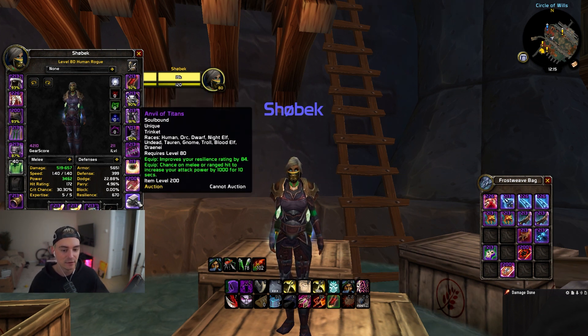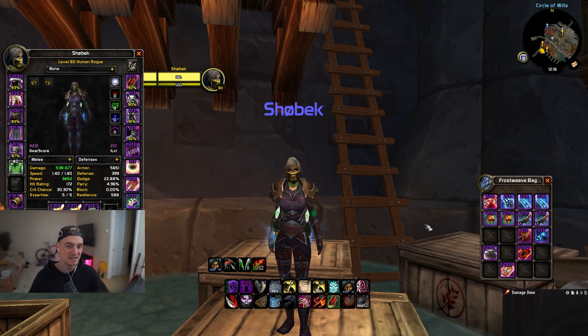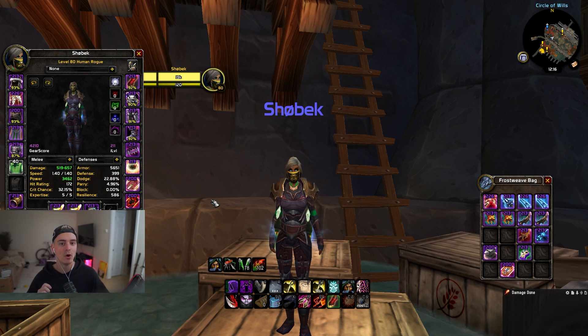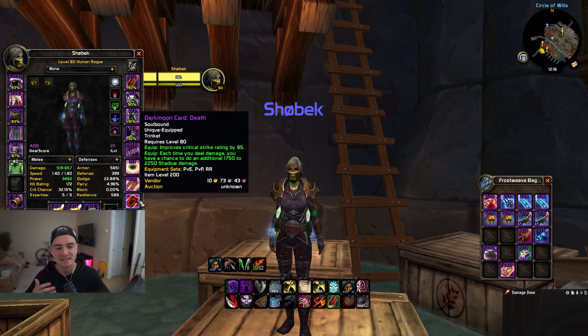For Horde healer DPS, your go-to is Anvil of Titans with your PvP trinket. For double DPS, Bandit's Insignia is amazing across the board, and Dark Moon Card of Death is the best second slot — unless you are playing Rogue/Lock, where Battle Master's is great for the double healing. If you're playing Mage/Rogue or Feral/Rogue and still want that extra heal for a just-in-case moment, Battle Master's is still viable, giving you that second wind plus 190 attack power flat.